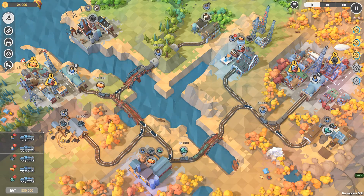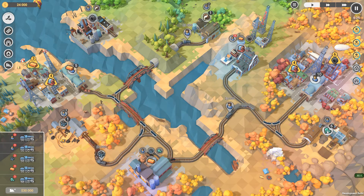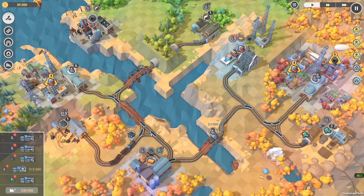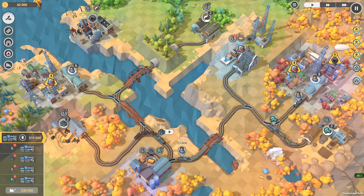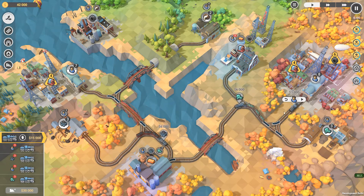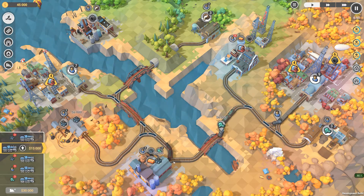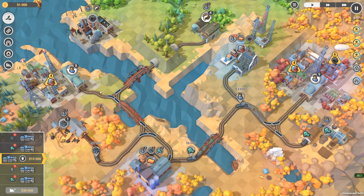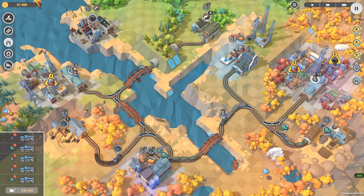That will satisfy the copper from there. Let's send this coal out as soon as we get a train. We just need those two trains shipping down here as well. You can go, you can stop. That's that one - we need another train to match up with these, and that one needs to come out. Send another train out over there.